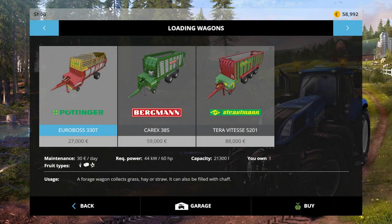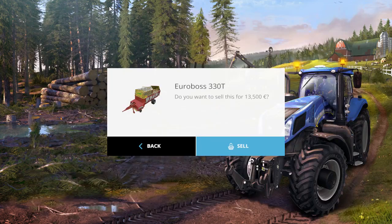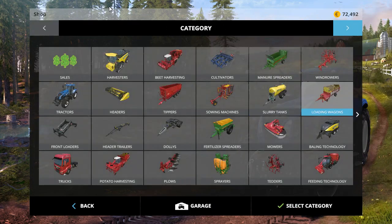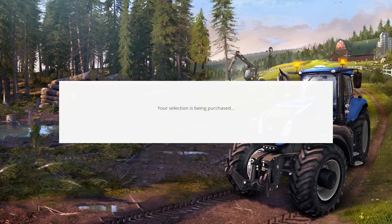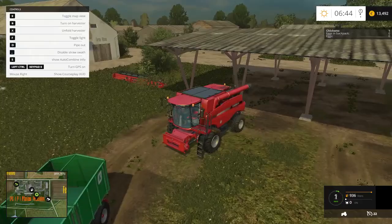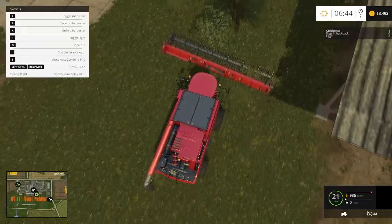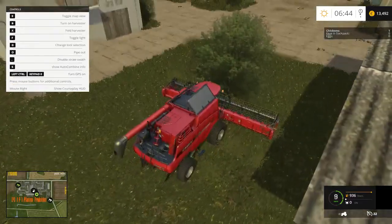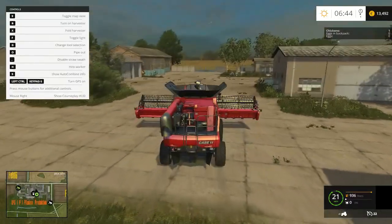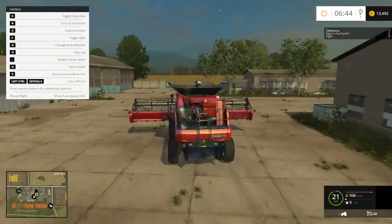We're going to swap out the loading wagon immediately for a bigger one, because we want to get as much wheat and straw in one go as we possibly can. I tested with the small one and it takes so long to get the straw in. Let's start unfolding the harvester and pick up the head. I've tested that it will fit through those gates — there are two ways out of this farm area, both gates of this size.